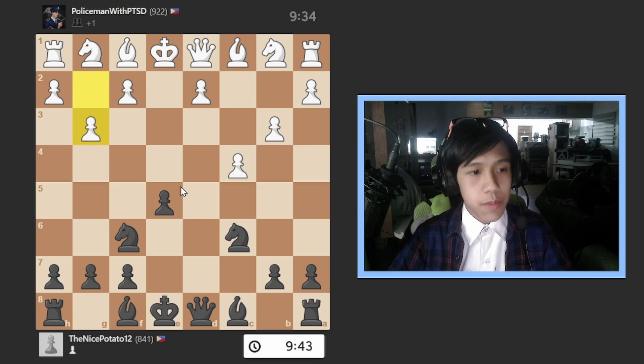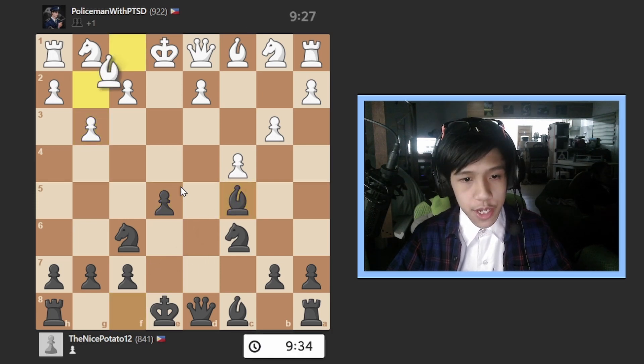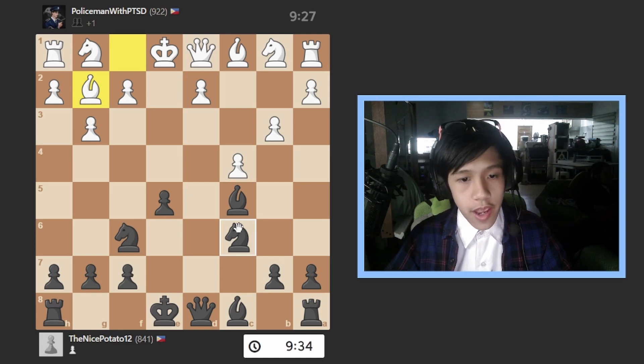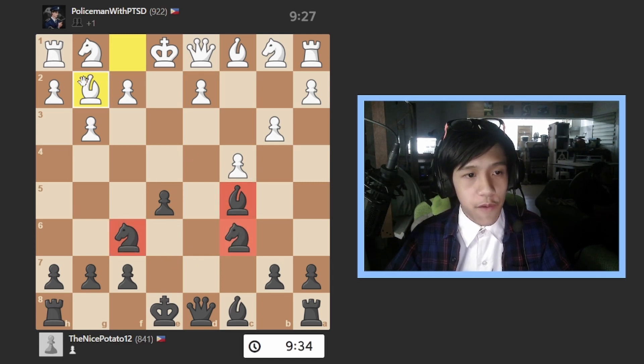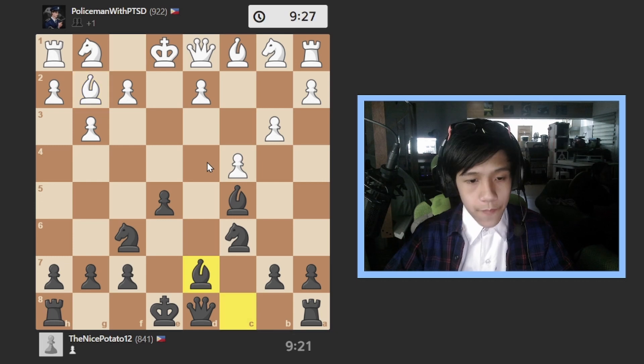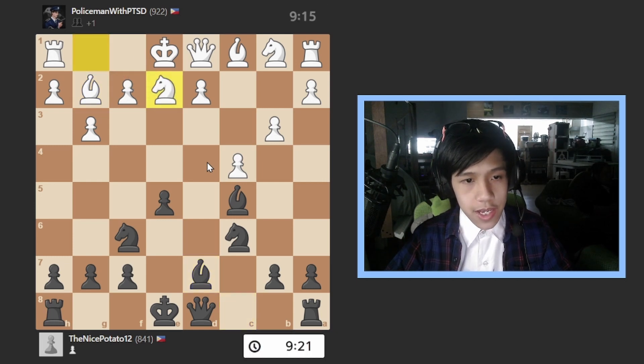Now I have these two pieces developed. He goes pawn to b3, I go pawn to e5, he goes pawn to g3, I go bishop to c5, he goes bishop to g2 developing his bishop. Now I have one, two, three pieces developed while he has only one, even though he has this open queen — he cannot go here because of the knight.